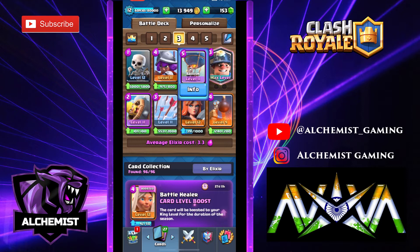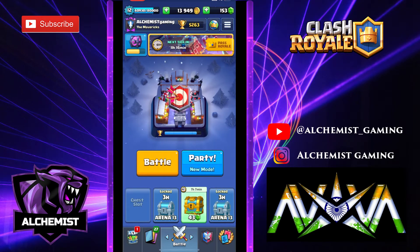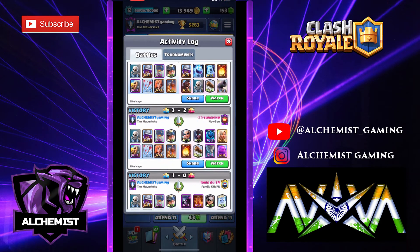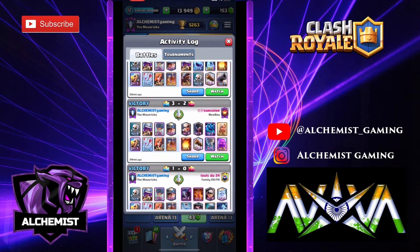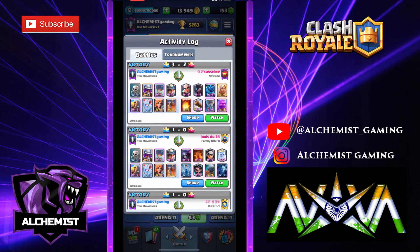Balloon and miner create pressure very quickly. As you can see, the average elixir cost is 3.3, so this is a very quick cycle deck and you can easily win Classic Challenge. Let me show you a little replay and discuss the matchups.